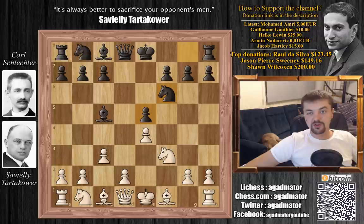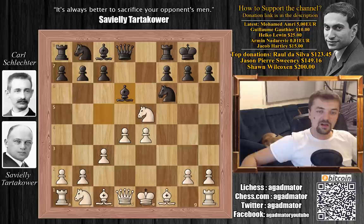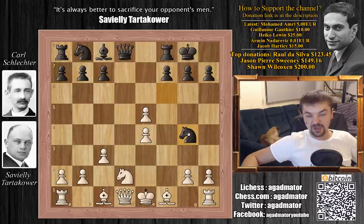Knight captures on e5 by Tartakower, then Schlechter castles and white plays d4. Bishop to d6 and knight back to f3. If white were to defend with knight to d2, then bishop captures on e5, d captures on e5, and after knight to g4, this knight is really annoying for white and you can't kick it away.